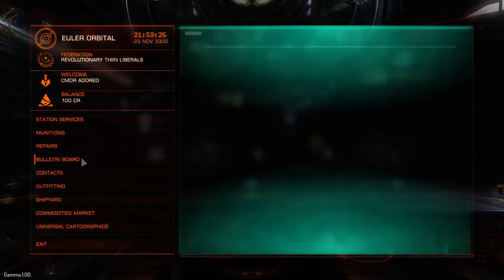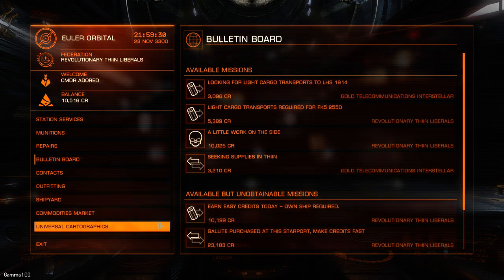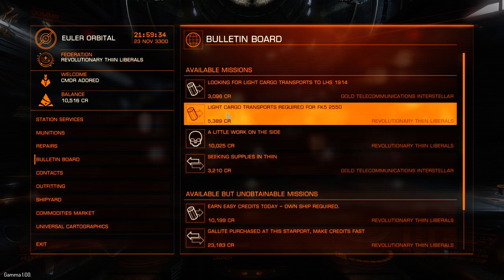Straight to the bulletin board — 10,000 credits, just like that. Now, like I said, normally they are more like this: 3,000, and light cargo transport for 5,000. These are pretty decent — 5,000 is okay as well.